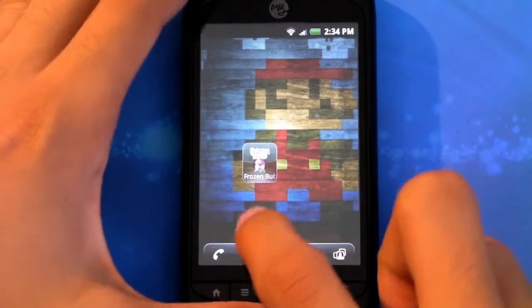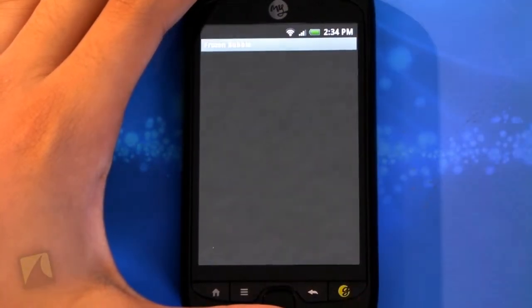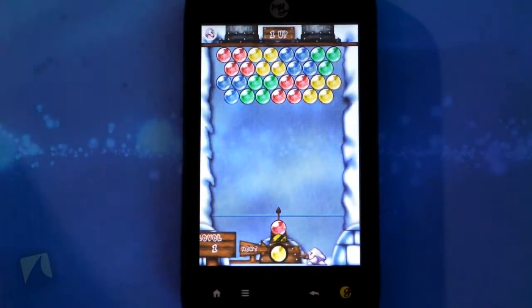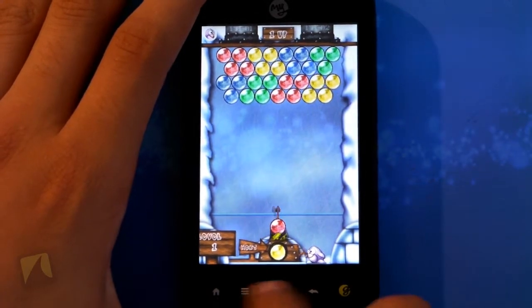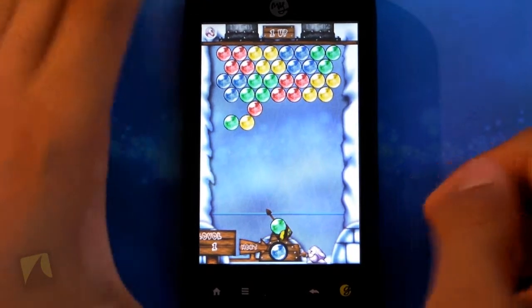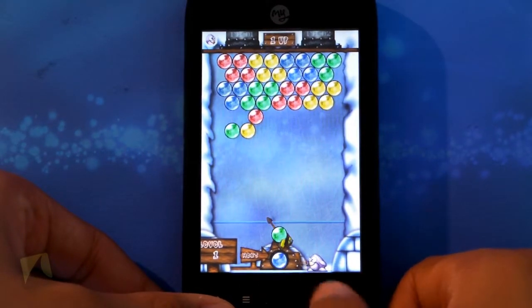Alright guys, so let's go ahead and take a look at the game. You'll see the icon just says Frozen Bubble with one of the actual bubbles. So we'll go ahead and launch open the game. As you can see, there's really no menus, no anything. It's just a very simplistic game. So as you can see, there's a little arrow there that we can scroll with our optical joystick or trackball if we have one. You can see touching the screen actually shoots them, so you do need to have the optical joystick or the trackball. So I'm just going to use the optical joystick.